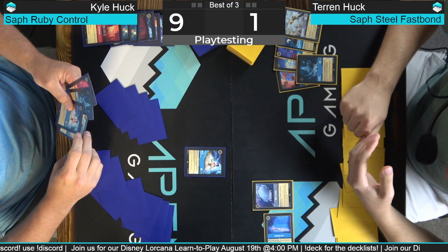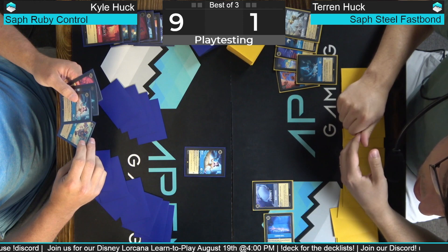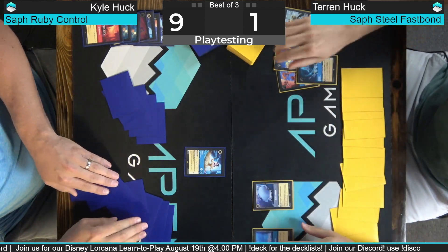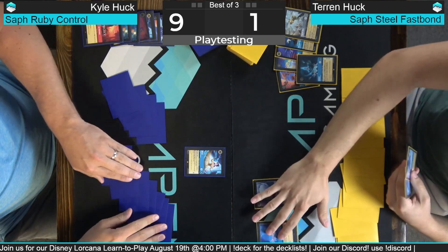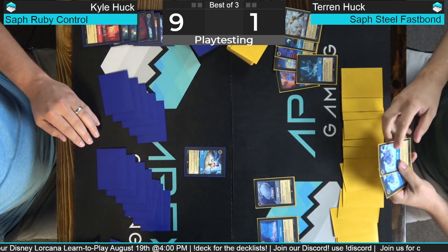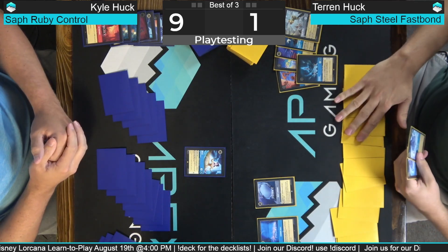We printed the proxies at dreamborn.ink. Weird anchor Donald — can you win out of nowhere from zero ink? Almost certainly not. This is kind of brutal. I'm gonna Let It Go.